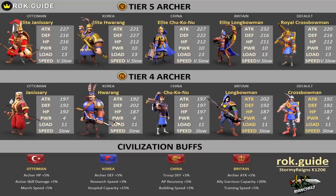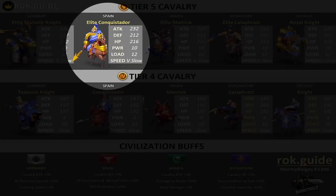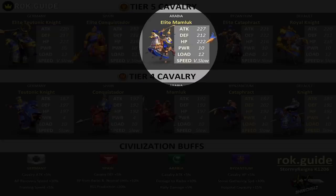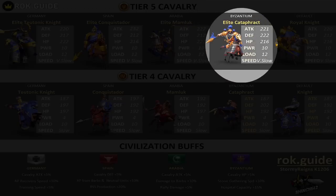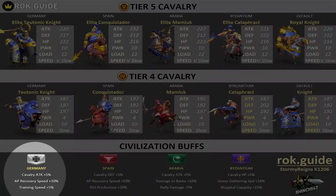Now let's take a look at the cavalry units. The elite Teutonic knight has high HP and moderate defense. The elite conquistador has the highest attack but is really low on defense and HP. The mamalook has a pretty decent and distributed stat setup — nothing is the highest among the others but it's fairly even. The elite cataphracts have the highest defense among every special unit. You can't just choose a civilization based on special units alone, because the civilization buff will also enhance some of these stats.